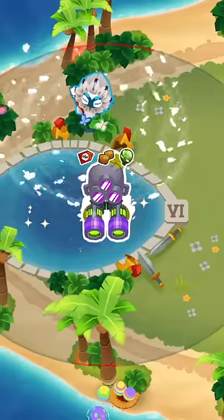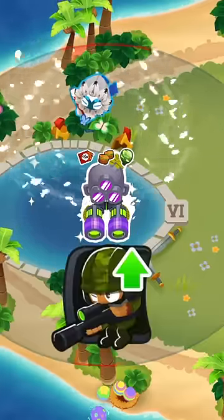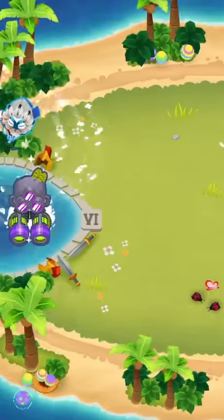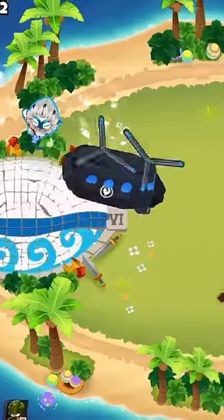So let's say you had a Super Monkey in the water to get all of those nice buffs, and you decided to pick it up with the door gunner heli. If you do this at the wrong time — telling the heli to pick up the Super just before the eye closes — it's going to completely break the tower.